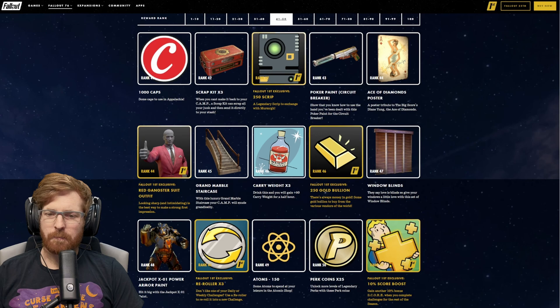Rank 72, 100 bullion. At rank 73, the Ultrasight Gatling Lasers are going to be getting a Poker Paint as well. For Fallout 1st members at rank 73, five legendary modules. At rank 74, we get the King and Queen Player Icon. At rank 75, 250 gold bullion. For Fallout 1st members, we get another 10%, combining the 5% and 10% with another 10%, meaning a 25% score boost — this is where you absolutely shoot up the scoreboard as a Fallout 1st member.